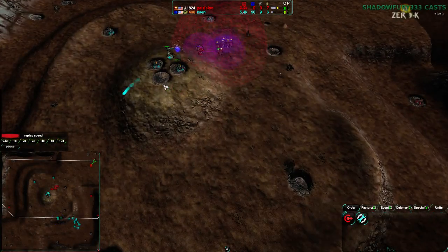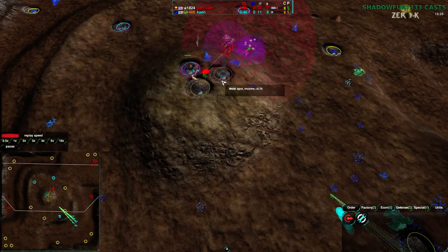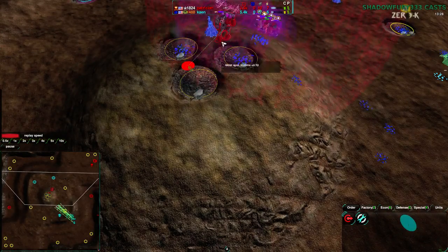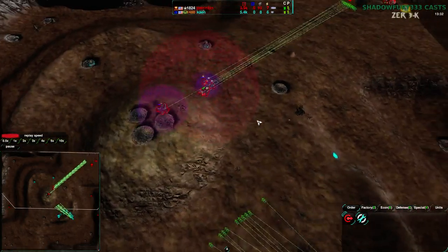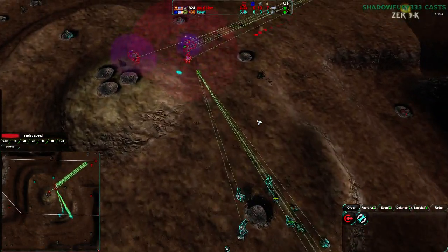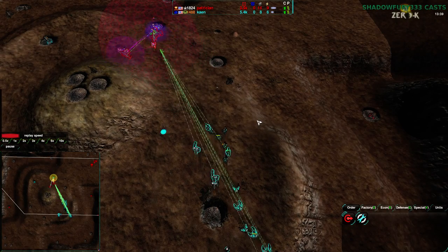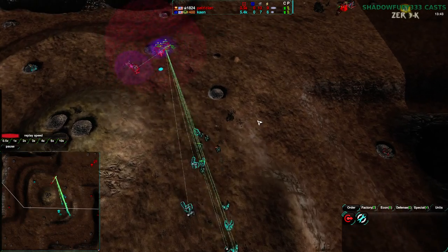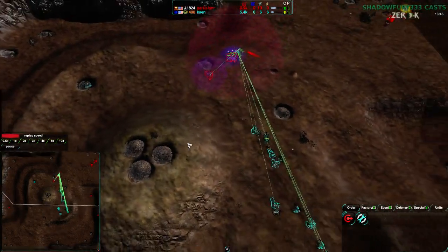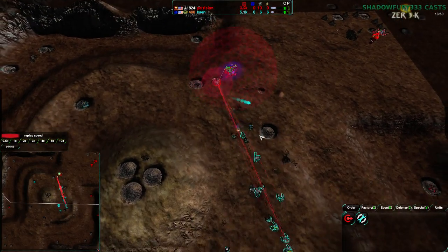Bear that in mind: do not focus on Metal Extractors with just one bar. Don't focus on them — focus instead on the ones with at least two bars. Very few maps have one-metal spots only; most of them will have two, which is kind of the Zero-K standard. Anything less than that is usually a grouping where all together there's more than one spot, but individually not so much.